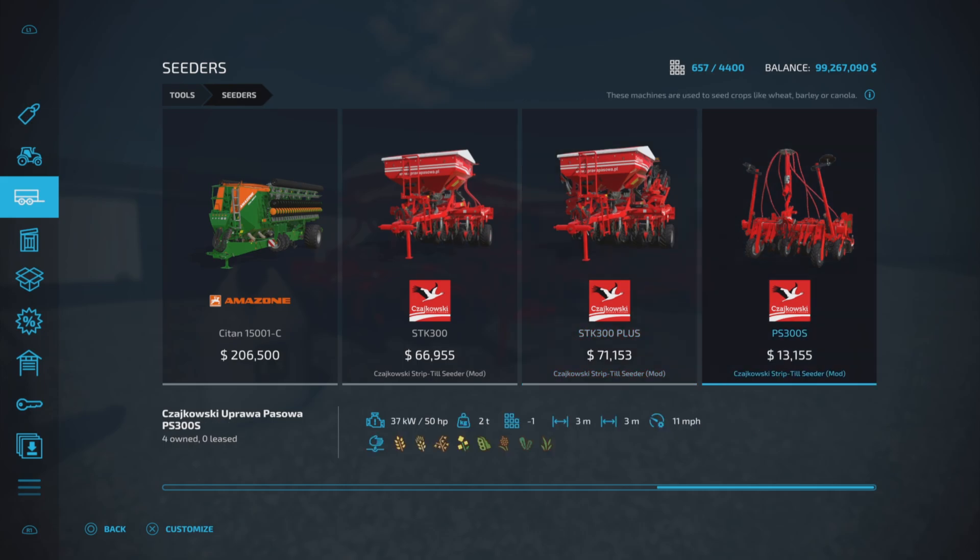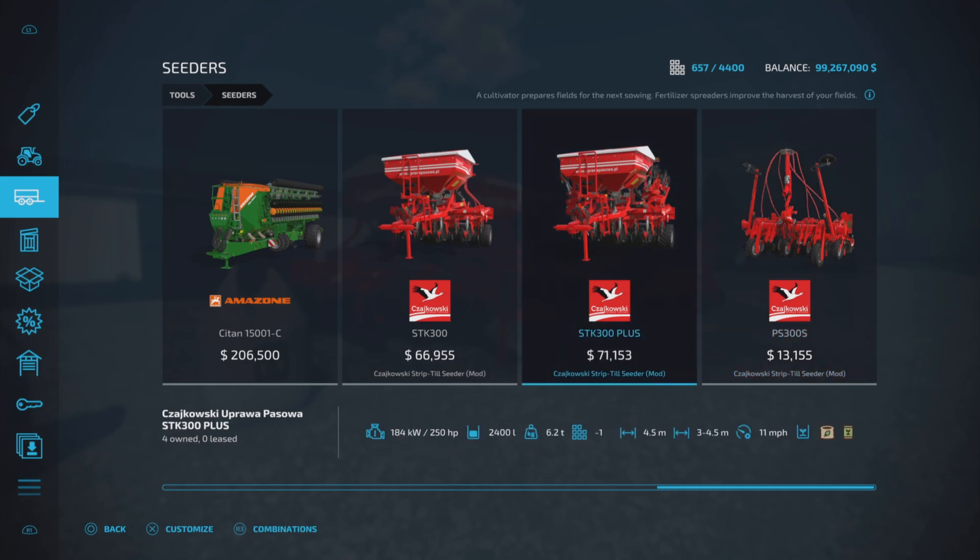Confused yet? Yes, I was. And then we have the PS300S at $13,155, 50 horsepower required, 3 meters working width, and 11 miles per hour. So that's all the regular seeder-type products. Notice these ones don't show what they will plant, because they don't.